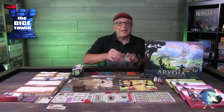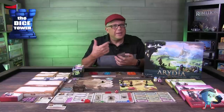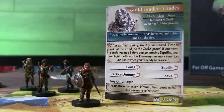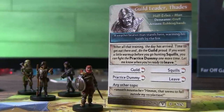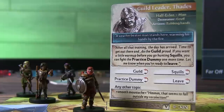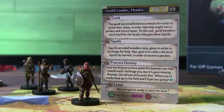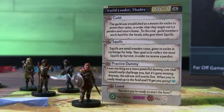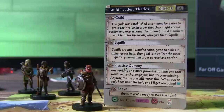When interacting with an NPC, the player on your left becomes the guide, turning themselves into that NPC and giving you tons of role-playing options — which is really fun. There are responses you're hoping the players ask, trying to get them to ask the right questions. The NPC guide also has role-playing options if players aren't asking the right questions. When they do ask correctly — for squills, the guild, a practice dummy — you flip the card for responses on the back.